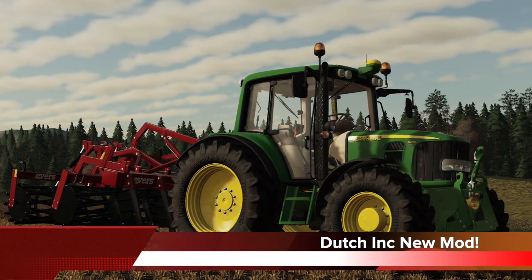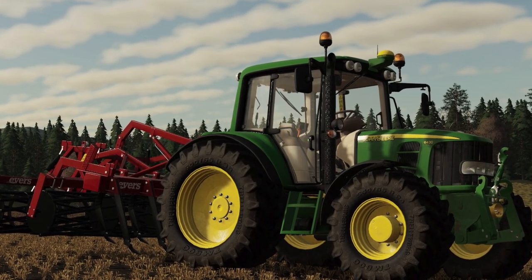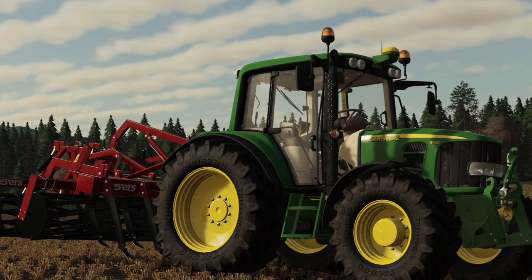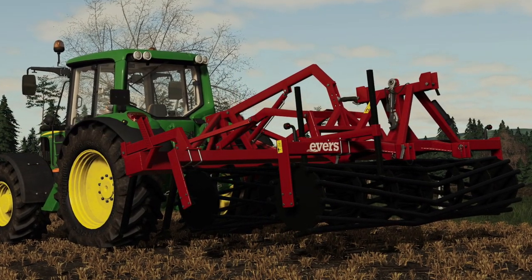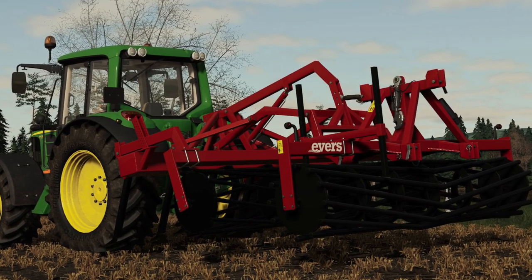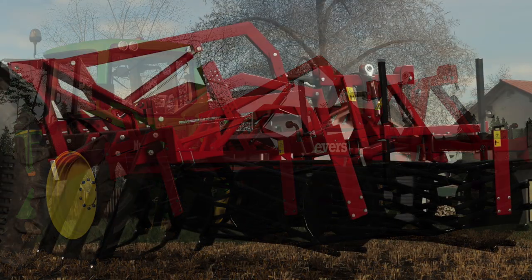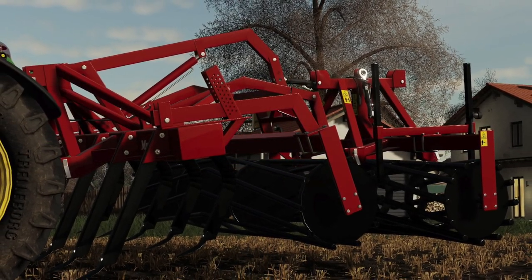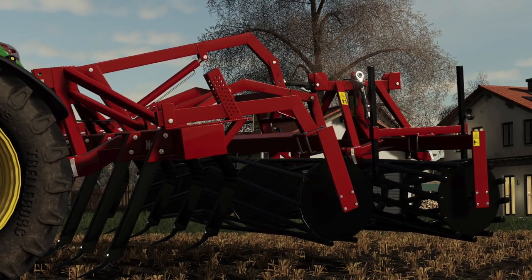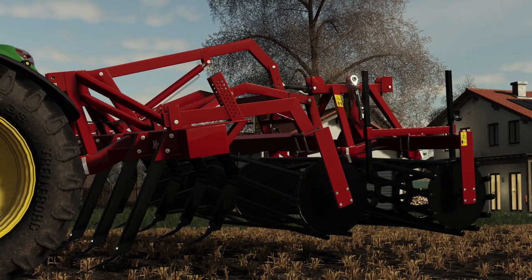Dutch Modding Inc. has posted for the first time since the middle of September, saying work in progress — the Evers Mustang and Evers Rollers. There's no release date or platform information known at the time of recording. But as you can see, they've got it on the back of the John Deere, and it's looking really good. They've got the rollers installed and the cultivator or subsoiler — whatever it's going to be. Either way, it's a beautiful mod, and Dutch Modding Inc. always does just top-notch work.